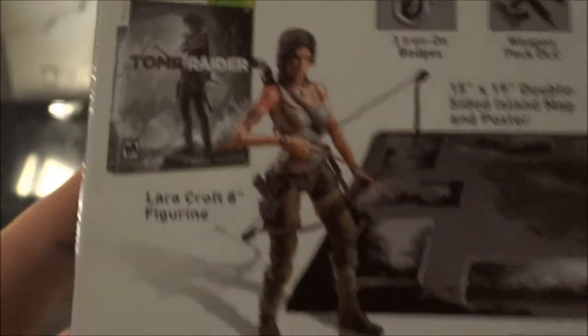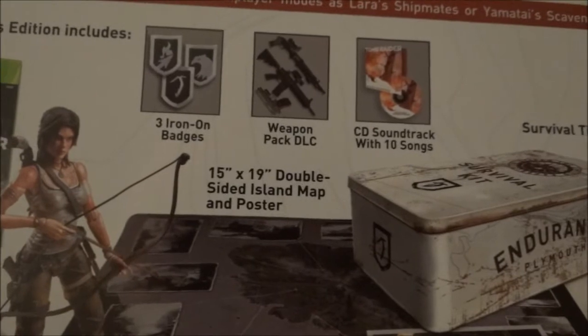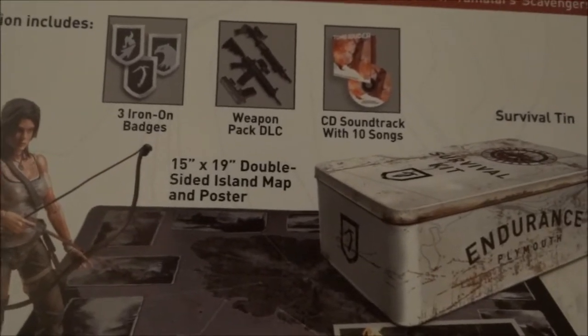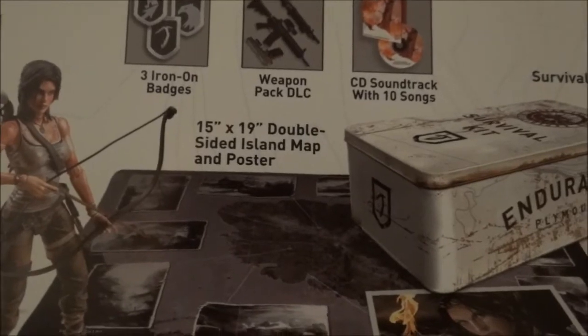This collector's edition includes an 8-inch figurine, 3 iron-on badges, weapon pack DLC, CD soundtrack with 10 songs, 15x19 double-sided island map and poster, survivor outfit, and a 5x7 lithograph.